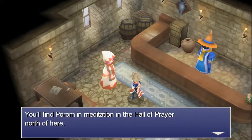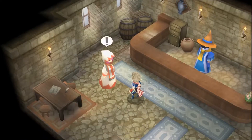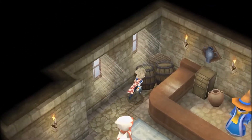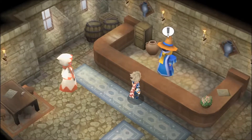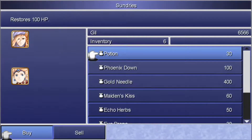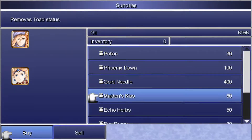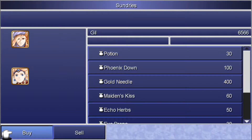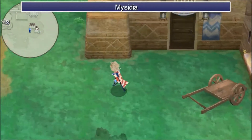You'll find Porom in meditation in the Hall of Prayer north of here — she's the white mage who in her younger years accompanied King Cecil on his quest to save the world. So Porom — the R is for... I don't know a good trick to remember which one's which. Porom is the woman. There's no R in woman, no R in female. Nothing that really works.